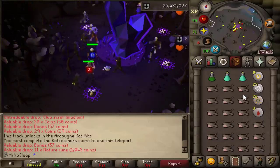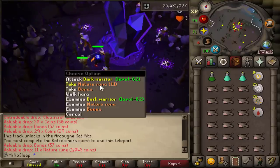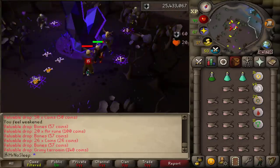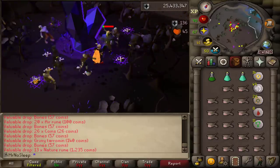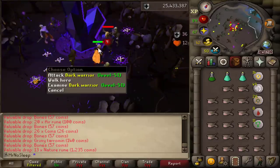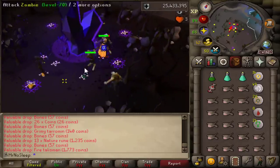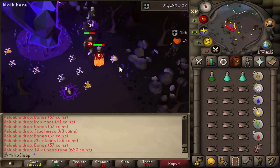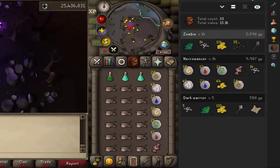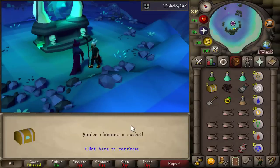They're found outside Shayzien as well as Lovakengj and Arceuus, and they are accompanied by zombies and dark warriors. They attack using magic and can use Weaken, so your Strength level will go down — that's why it's nice to bring a super combat or a super set depending on what you have access to. Really no problem hitting something with such low HP and such low defense.